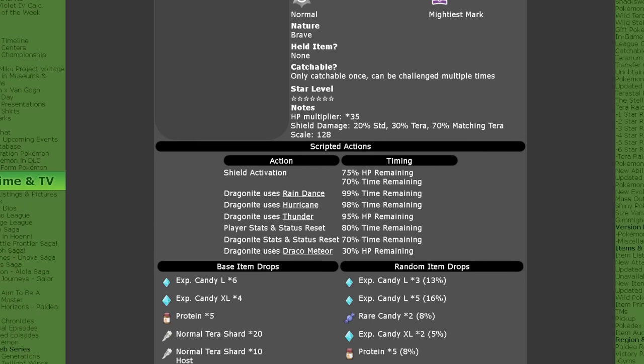Looking at the mechanics of the raid itself: the shield will activate at 75% of its HP remaining or 70% of the timer. It will use Rain Dance and Hurricane on turn 0 — the first things it does before we can lock in with a move — at 99% and 98% of the timer respectively. It will guarantee to use Thunder at 95% of its HP remaining. Player stats and status will be removed at 80% of the timer. Dragonite will reset its stats only once at 70% of the timer, and will guarantee to use Draco Meteor at 30% of its HP remaining.